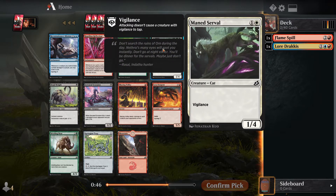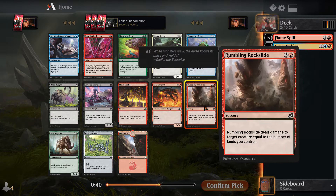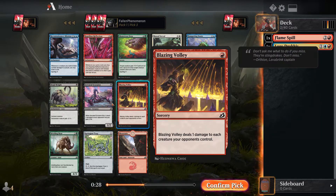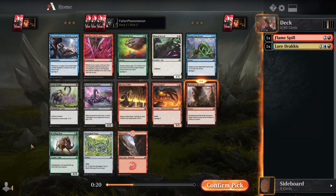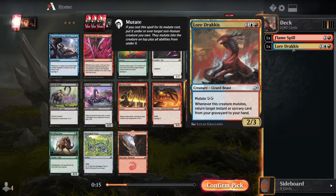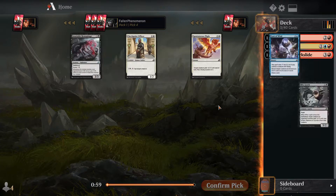Not interested in pump spells. Cheap cycler is fine. This removal gets better as the game goes longer — most of the time you can cast it for two to deal four, which kills most things, and later it's even more. A good body on a cycling card is always good. Dead weight seems to go late. If we think we're going to be in the mutate deck, Bristling Bore would be the pick, but I'm staying on kill spells and things we can return with Dracus. So far we're just red.